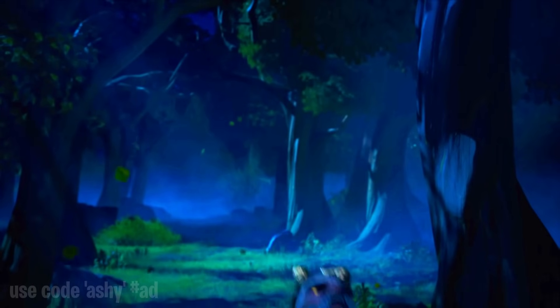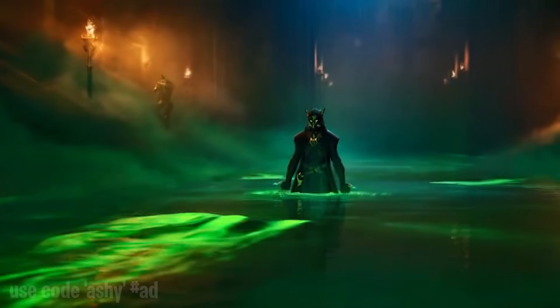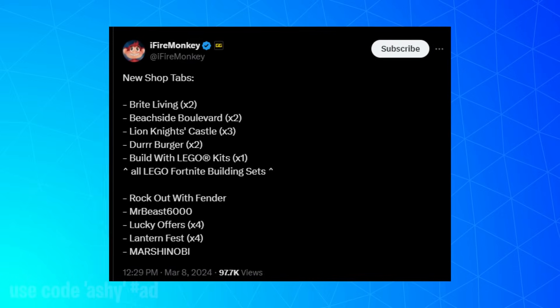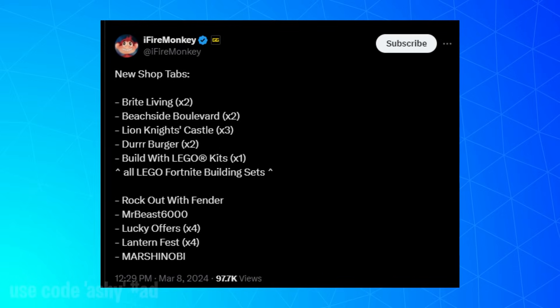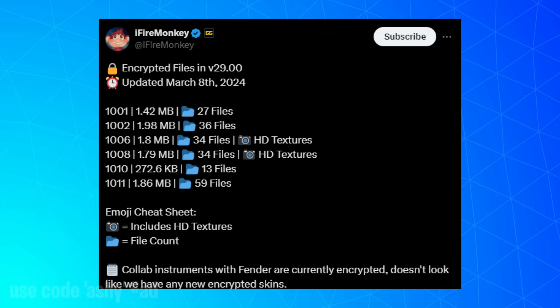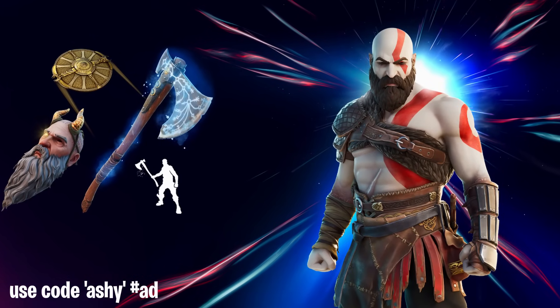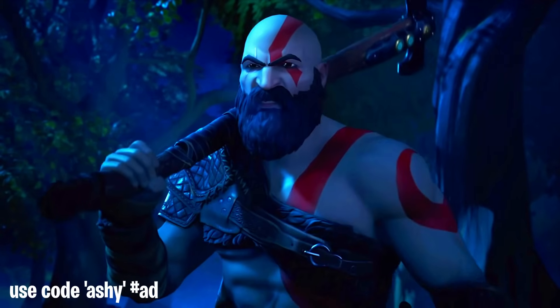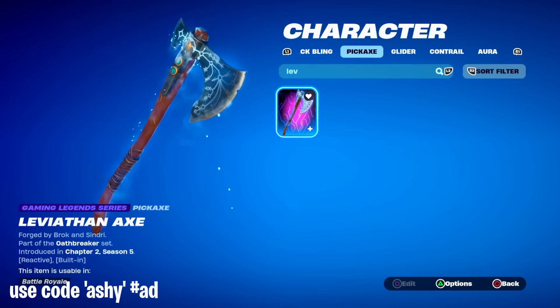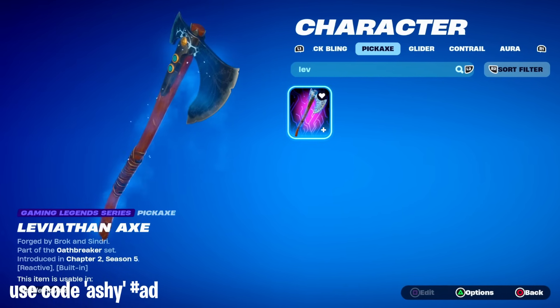As for Kratos returning, it was leaked there's going to be a new God of War collaboration. Chapter 5 Season 2 is themed around gods, so it makes sense for this to happen. However, on the leaked shop tabs Kratos wasn't there, but there are some encrypted files so he could be in there. This is a very big deal if Kratos returns, because he was a very rare skin that didn't return for over 1000 days — and of course the Leviathan pickaxe as well, which so many people want.